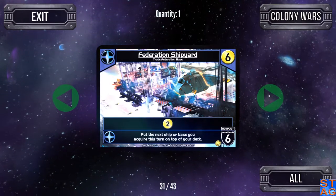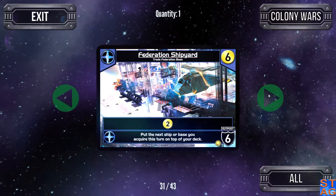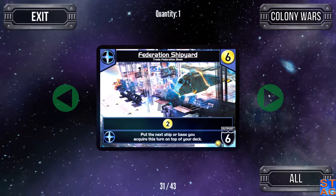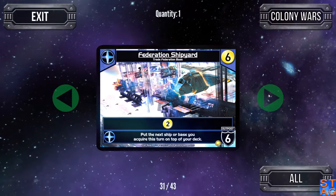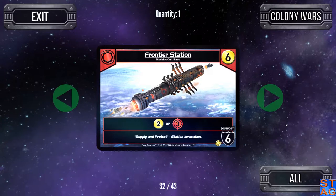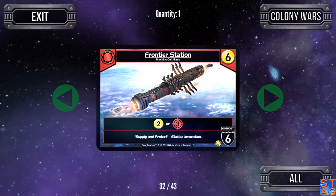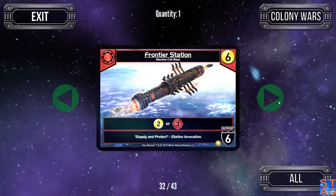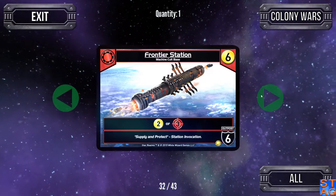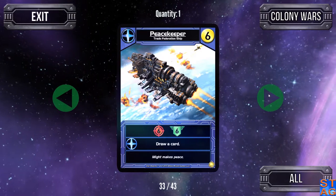The Federation Shipyard has two trade and its ally ability puts the next ship or base you acquire this turn on top of your deck — so you can buy a nice base, draw it with another card, and throw it right into play. It's also an outpost of cost six. The Frontier Station from the Machine Cult gives two trade or free attack, costs six and is an outpost of six. The Peacekeeper from the Trade Federation costs six but gives six attack and six authority every time it comes into play, and its ally ability lets you draw up a card. If you have the Stealth Needle and the Peacekeeper together, that's twelve attack, twelve authority, and draw two from one card.